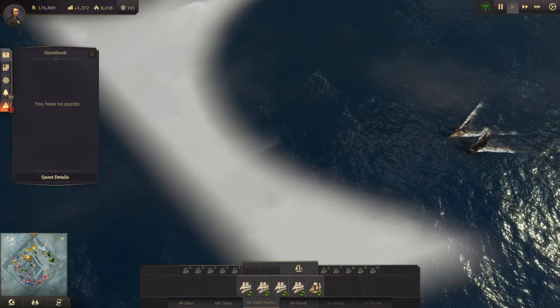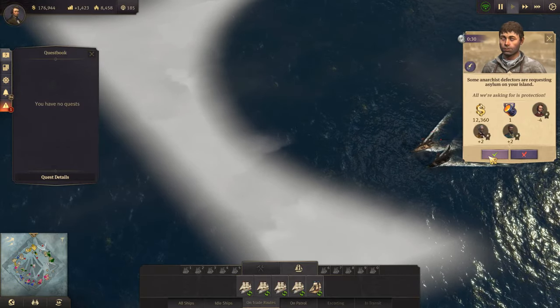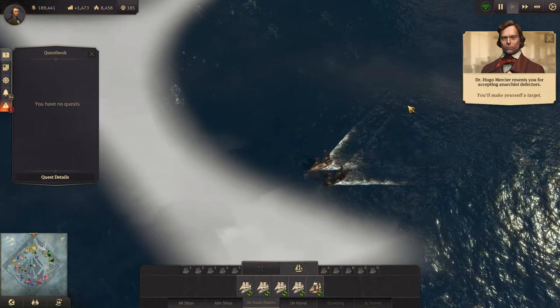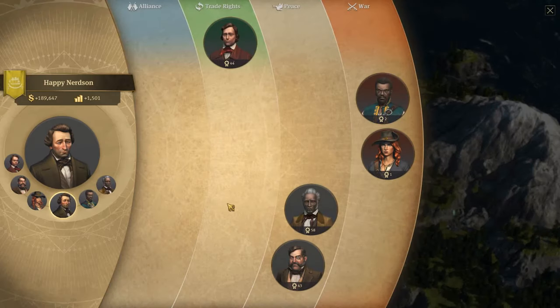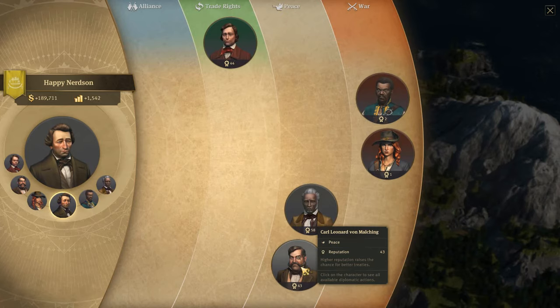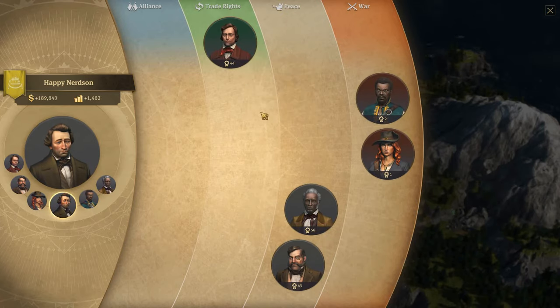It's the fact that you're a pirate and you're sinking my ships. I'll take it - scooped us out of the gutter, thank you. How is our diplomacy by the way? He's at 44 but we do have trade rights with him. He's at 58 and we don't have trade rights with him, but we have been taking money from those refugees.